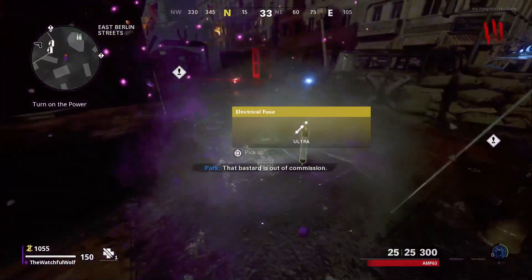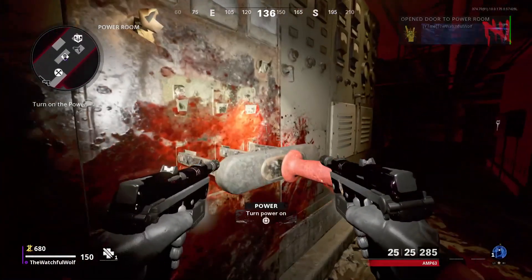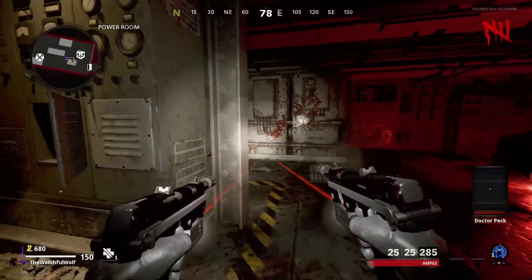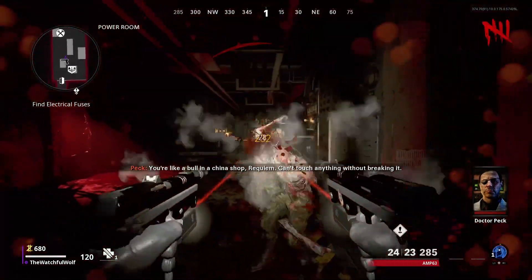Continue your way to the power switch. Once you try to flip on the switch, it's going to open a component box next to the power switch, and you're going to see you need to insert two fuses in there.